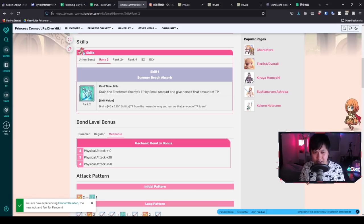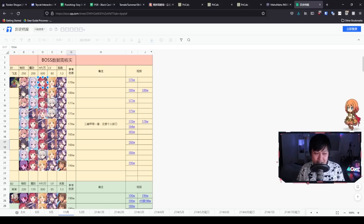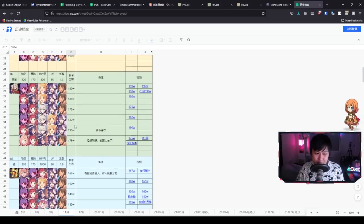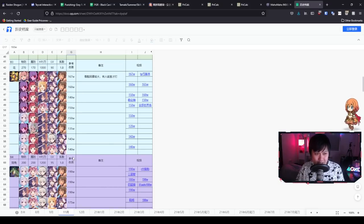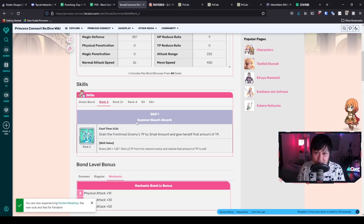How long will she last in the meta? Especially since we don't have Kana yet, there's a pretty good chance we'll be using Summer Tamaki for a while. Most timelines may not feature her extensively past a certain point, especially once Ray gets her UE around month 10. But she is going to see a lot of clan battle use in the next few months — probably preferred over base Tamaki even as a tank, since she does more damage.